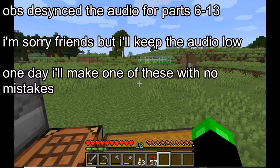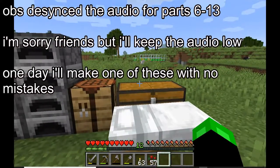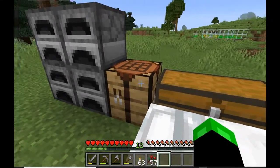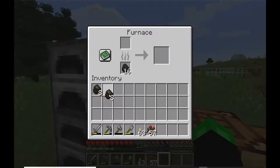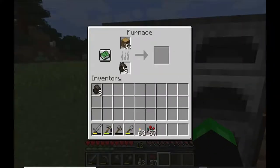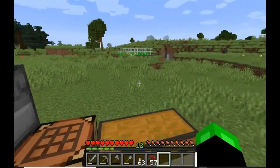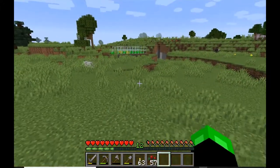Welcome one, welcome all, welcome to the best episode of them all - this is number nine. Last time we got a little bit of wood so we could start making some charcoal, which is fantastic. We need to start making more charcoal because we're going to start doing a lot more smelting.